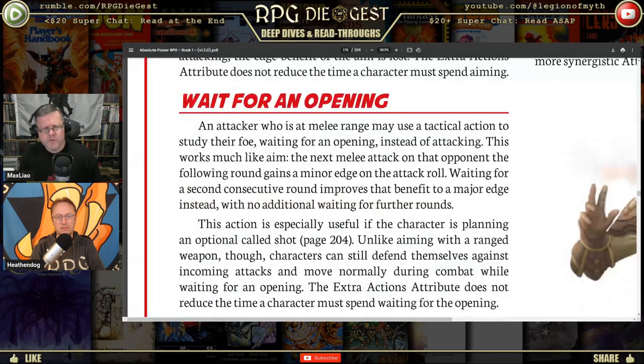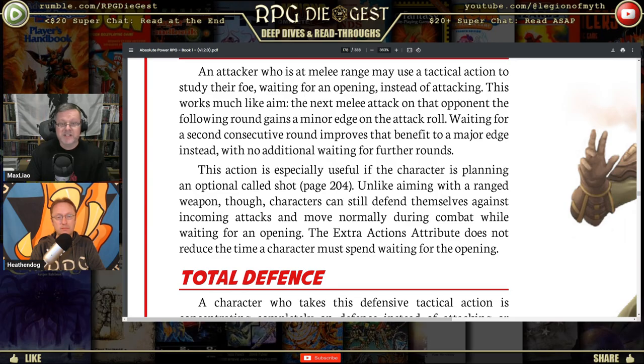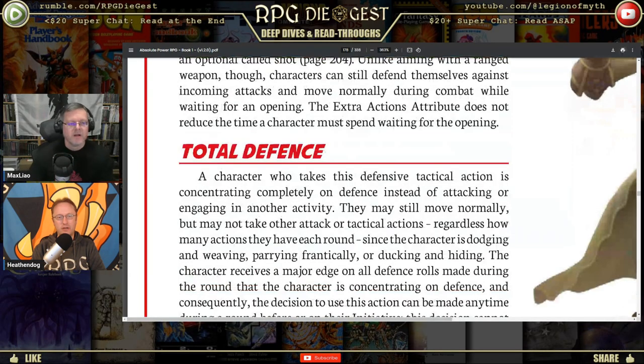Wait for an Opening: an attacker at melee range may use a tactical action to study the foe instead of attacking — similar to aim. The next melee attack on that opponent the following round gains a minor edge; waiting two rounds gives a major edge. Unlike aiming with a ranged weapon, the character can still defend against incoming attacks while waiting — you're sizing up the opponent, covering up, looking for patterns.